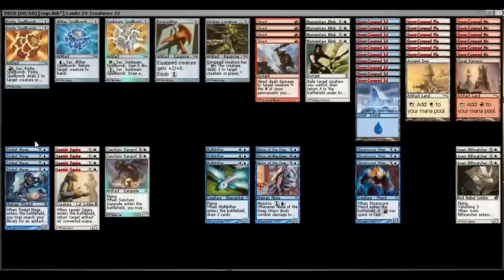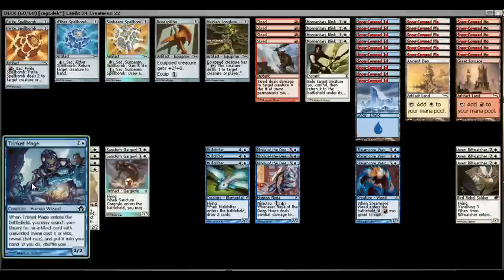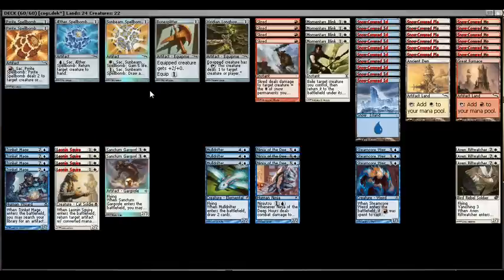We'll start with the creature base because it really brings this deck together. We're running a full set of Trinket Mage — a two-two for two and a blue — that lets you search your library for an artifact with a converted mana cost of one or less and put it into your hand. It can also function as land fetch, grabbing artifact lands to fix your color base, which is especially helpful if you're not running green.